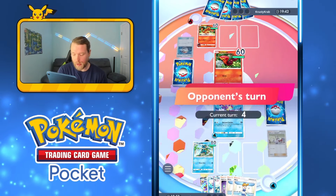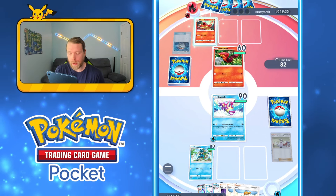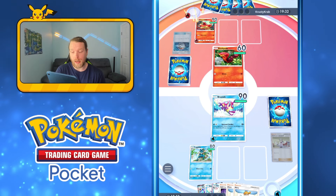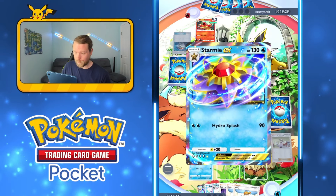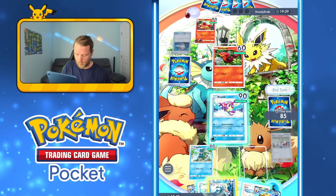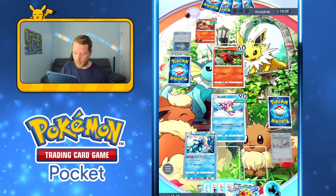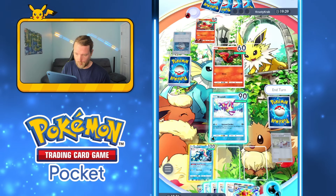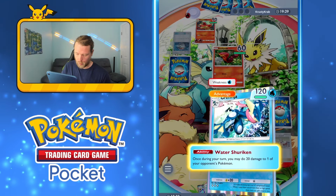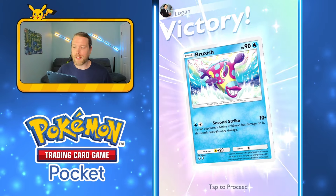Not seeing the Staryu is a problem, but I can evolve, use my ability, and knock out the Sizzlipede. Actually, I'm just going to Sabrina instead so they're mega dead. Greninja into Sabrina — and they concede. Yeah, that sounds about right.